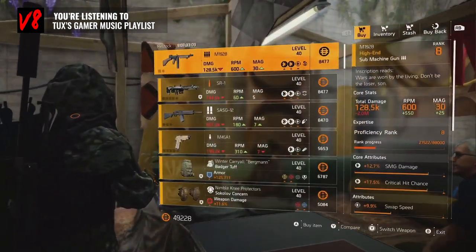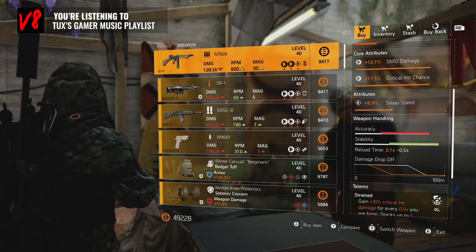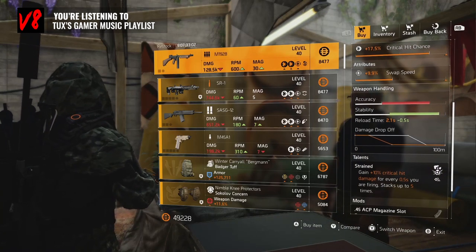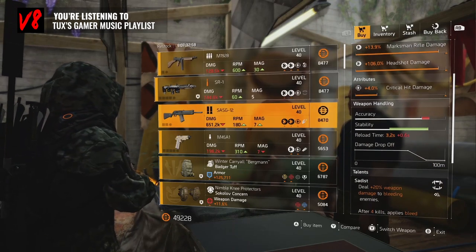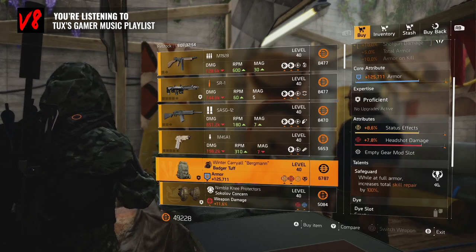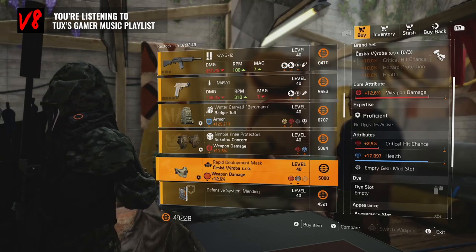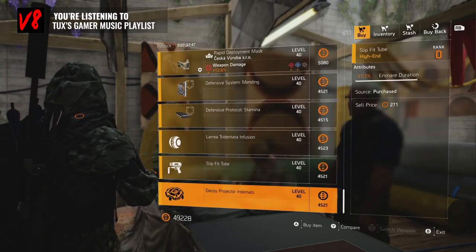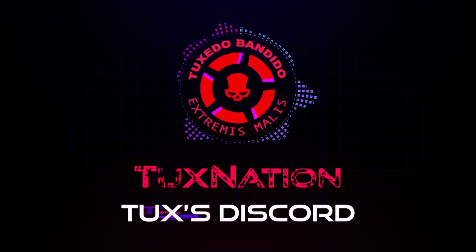The M1928 — I really like this gun, Strained too. If you've never tried it, buy it and have fun — very strong. SR1, SAS-G — nope. Badger. Sokolov Explosive, Cheska Health — if you want a maximum health build, go for it, there it is. That's it for the vendors.